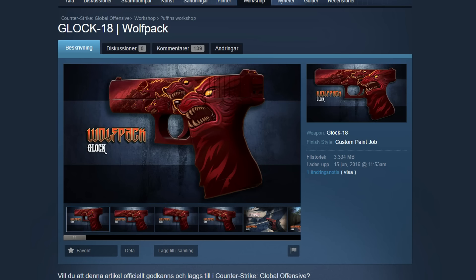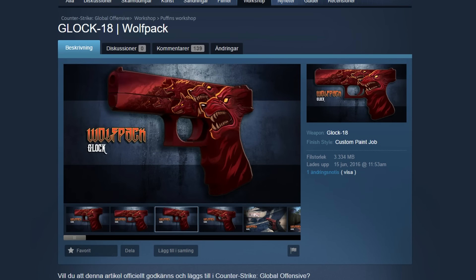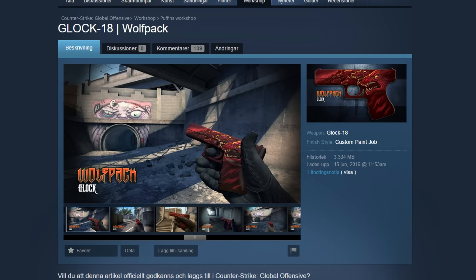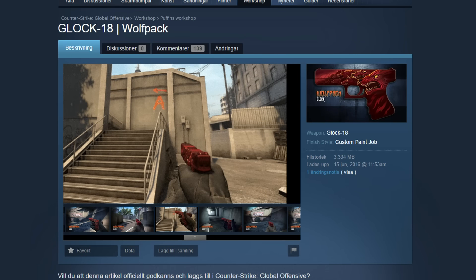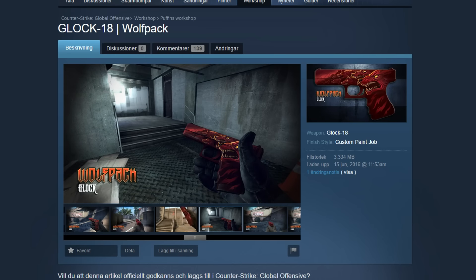At number 1 in my opinion it's the Glock 18 Wolf Pack, also made by Puffin. Pretty much all the skins in this video are by Puffin and Next Chance, but you know, they make the best skins, so why not? This also really reminds me of the Glock Demon because it's a red Glock, but instead of a demon there are a lot of wolves — it's a wolf pack. Both of them are almost as good, so the Demon could have been number 1 or the Wolf Pack number 2. The Wolf Pack is a little bit older skin but that doesn't matter.